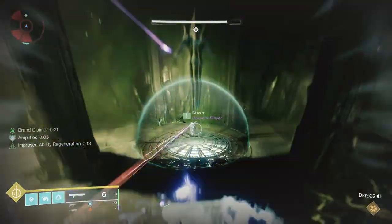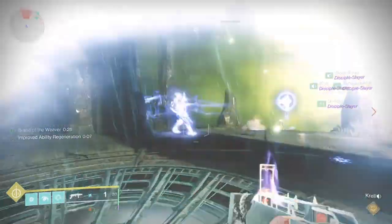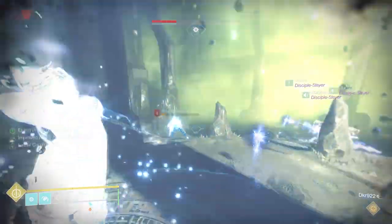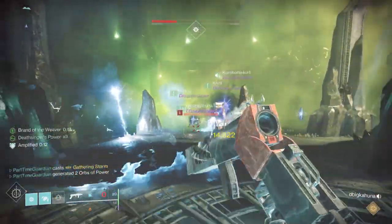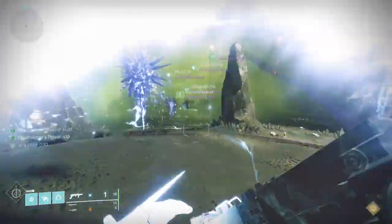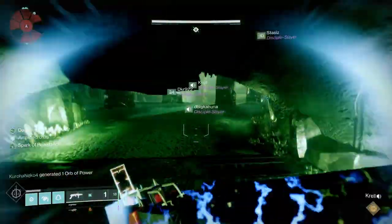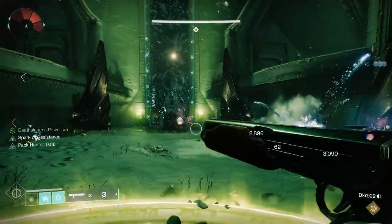Then you go and steal the brand from the person guarding the plate. If you're running out of time, you don't have to do it on the plate — you can actually run and go to the middle. The way you'll know it's exchanged is that the person stealing the brand will see they have it now, and the person who had it before doesn't. Just make sure you steal it properly, because you don't want someone to not have the brand and die on the plate. You gain additional Deathsinger buffs by killing ads while you have the brand, so you can't just sit on the plate — you actually need to kill some stuff.